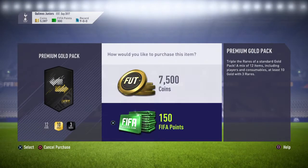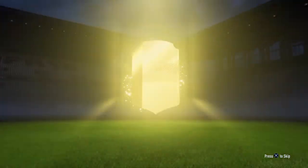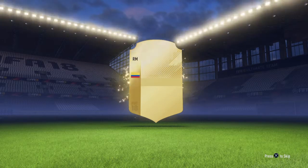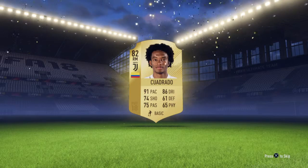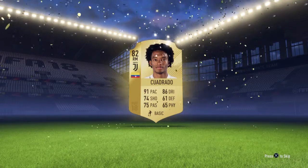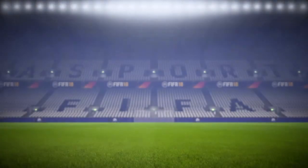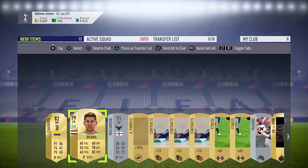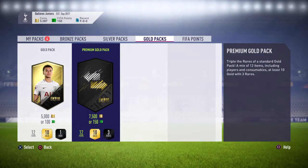Oh — Quadrado! 82 rating, 91 pace and 86 dribbling. That's going to be very, very helpful. Again, I might sell him on or I might keep him — not 100% sure yet guys. Feel free to give me your opinion in the comments below.